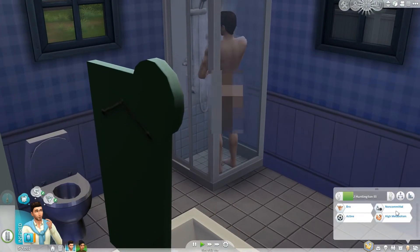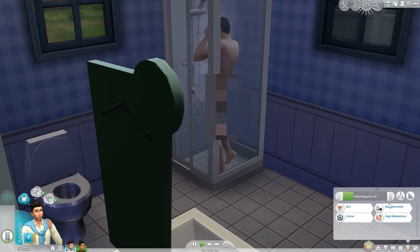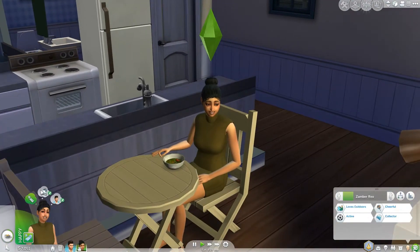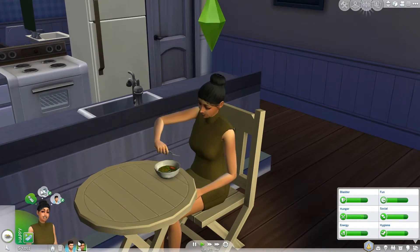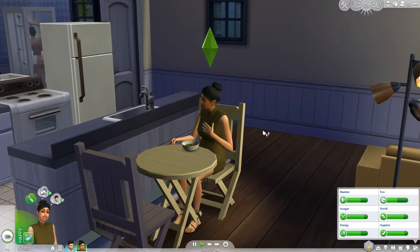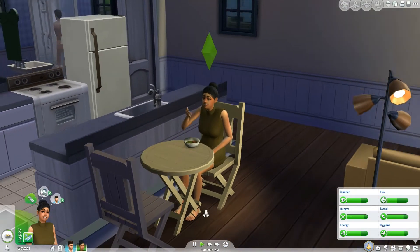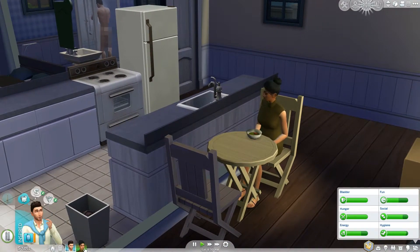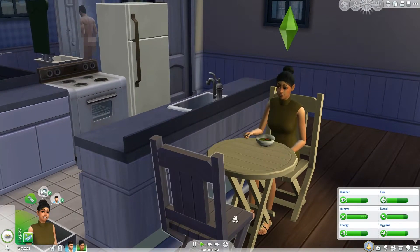I forgot - Jay's traits are: bro, active, non-committal, and high metabolism. That's going to be a problem during their marriage and family life, but hopefully he'll overcome it. I'm not going to do anything drastic like kill him or break up this family - I want to experience the struggles of someone who doesn't like commitment, because that's life.